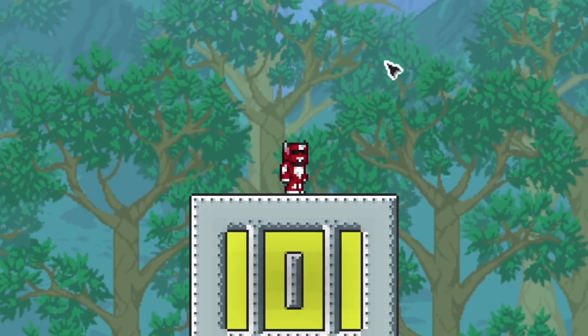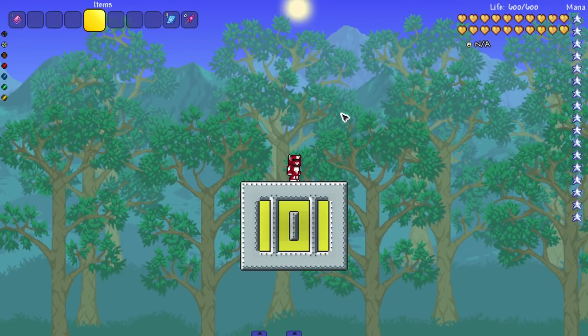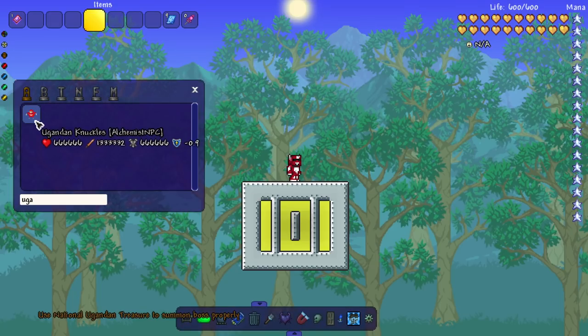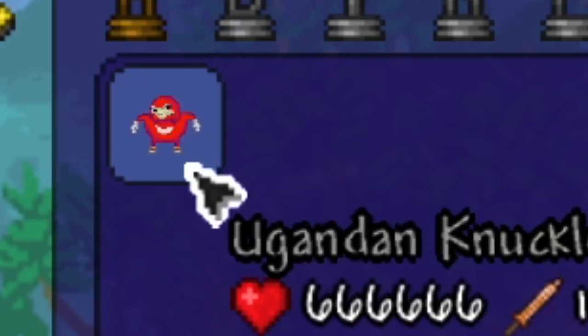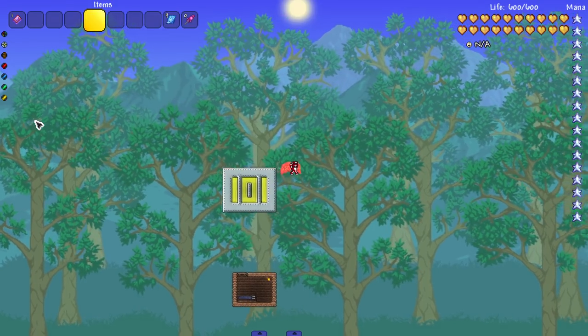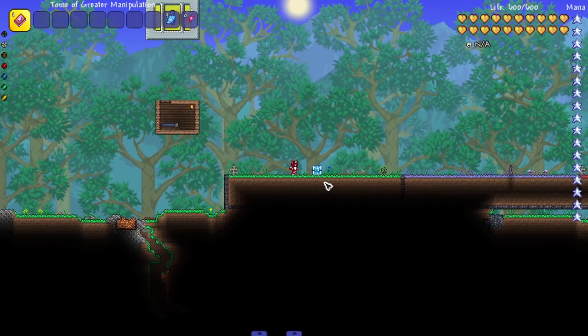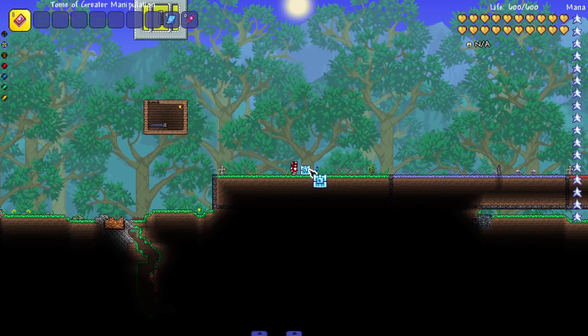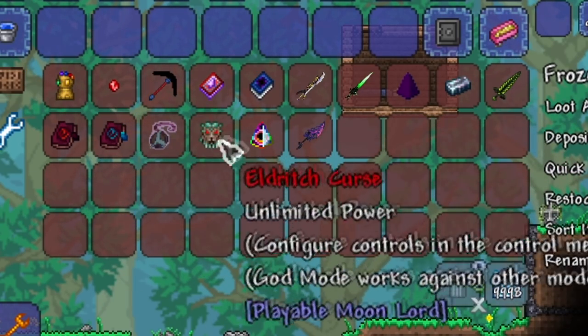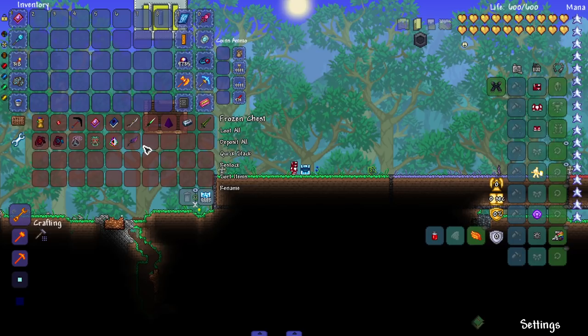In today's video we are going to be trying to use a bunch of previous hall of fame tier weapons against what I consider one of the new strongest bosses in modern Terraria — that being the Uganda Knuckles. The previous boss to hold this title was Act Death, and there probably are a couple of new bosses I just don't know of that hold this title, but we have a bunch of previous hall of fame weapons here.